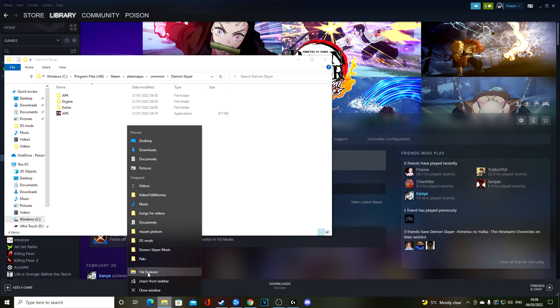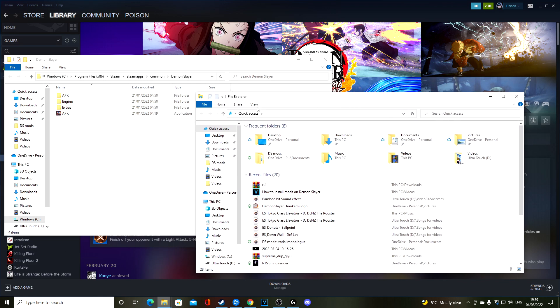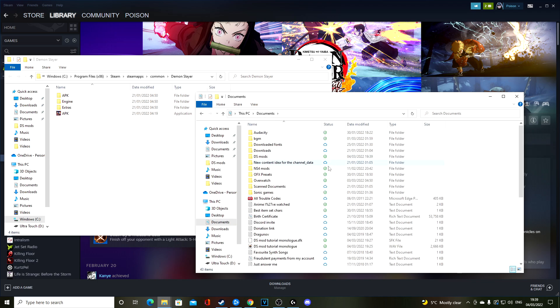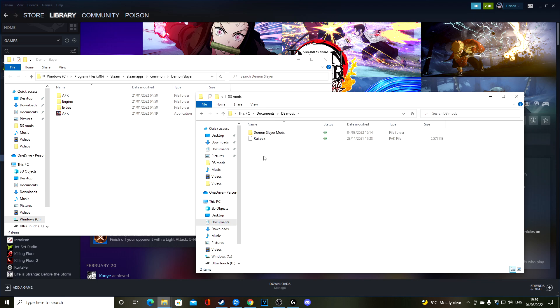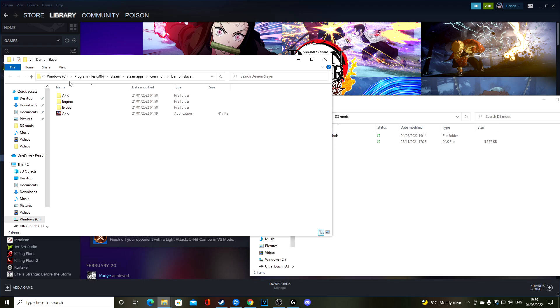Right-click on the folder icon in your taskbar to open up File Explorer again — open up another window and find your Rui download. For me, I went into Documents and then DS mods — wherever you extracted it, find it there. Here is my Rui pack file — it is a .pack file. To find where to put it on Demon Slayer, go to your game directory, then navigate to APK, then Content, then Packs, and click on that folder.